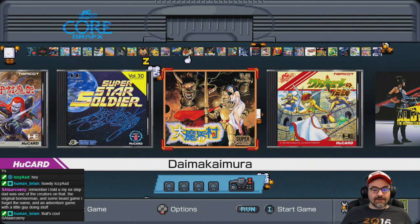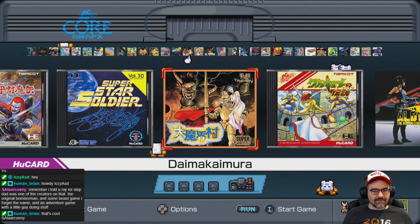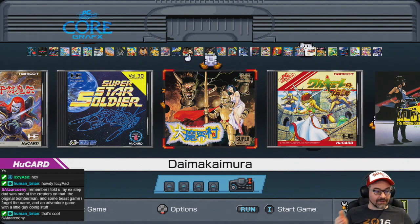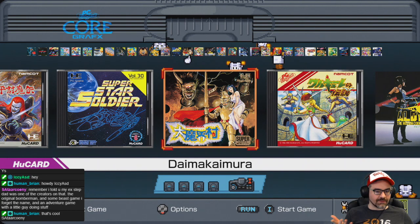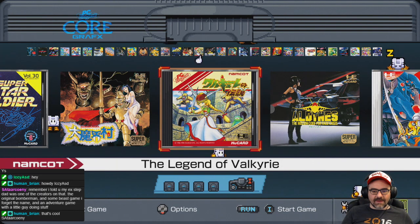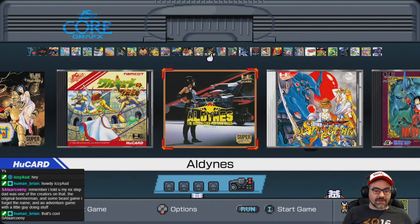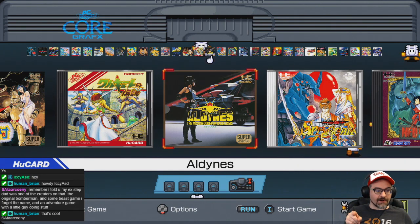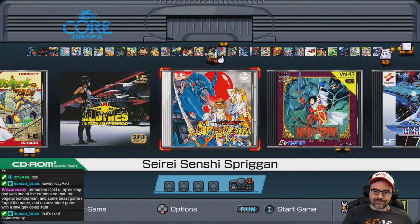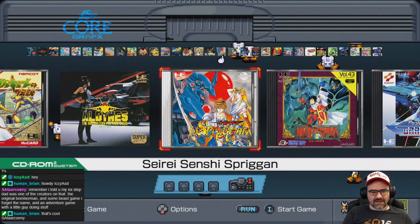One of the coolest games included is Daimakaimura, also known as Ghouls and Ghosts — an arcade port of Capcom's super-hard action platformer. The Sega Genesis also had Ghouls and Ghosts, but this version is much closer to the arcade. It was released for the SuperGrafx only in Japan, so this is a true 16-bit game that a lot of people never got to play. Then we have The Legend of Valkyrie, an arcade port by Namco. All Dines is a SuperGrafx-exclusive side-scrolling shoot-em-up. Spriggan was a popular shoot-em-up in Japan.